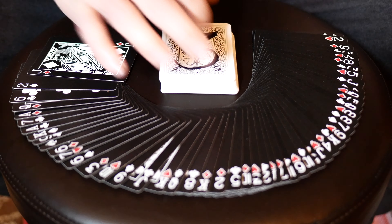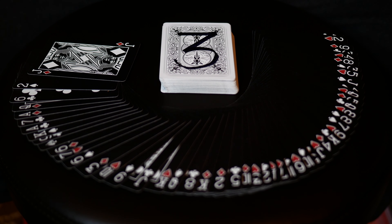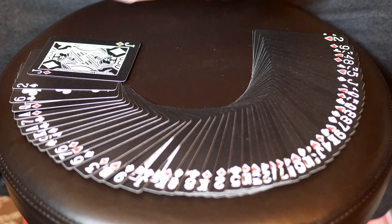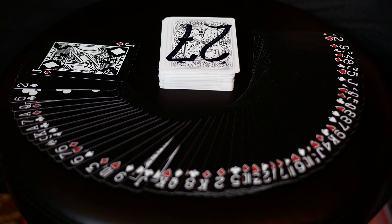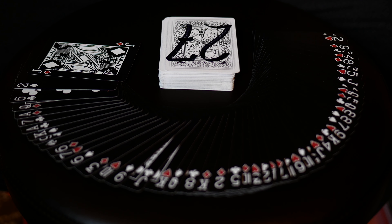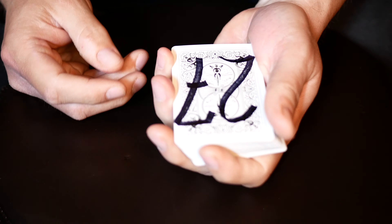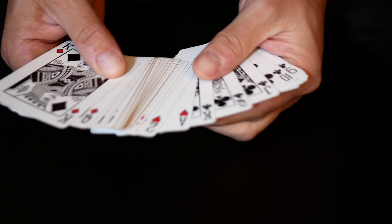Now I'm going to show you every card in the prediction deck — which cards I have in what order — the exact order. Then I'm going to go through the selection deck and do the same thing from start to finish, showing which card has what number on the back. You can just mimic exactly what I have here and it'll be easy to set up. Just stick around. I'll go real slow through this, and you can always pause the video. I'll start with ace through king with all the suits.